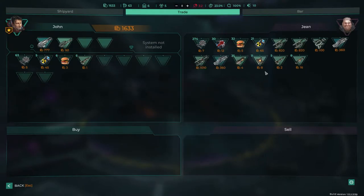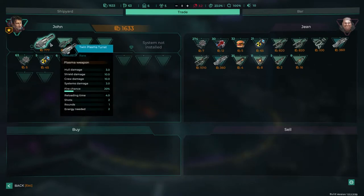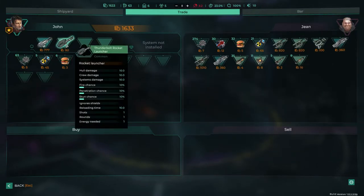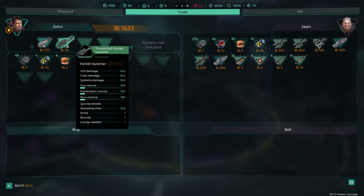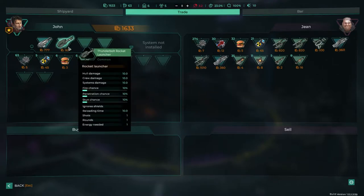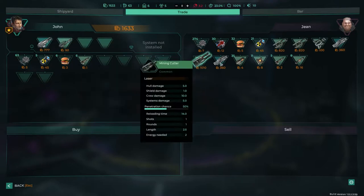What have you got? Rocket launcher — Prometheus. Reloads 15. Where's our rocket launcher? Thunderbird, hull. Where's the Prometheus? Rockets — does this shoot without rounds? One shot, reload time, ignore shield. Rocket launcher — speed fire rockets. So you can change what rockets it shoots. Shots, rounds, energy needed. I don't get it — why does that have hull damage, crew damage, system damage? Oh, because that's what's installed in it. I'm not sure why this would be better.